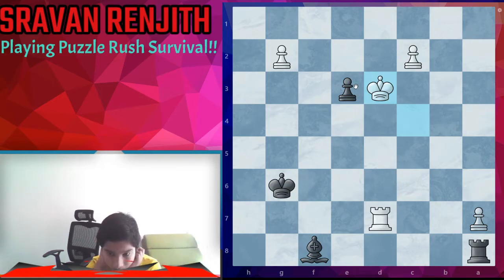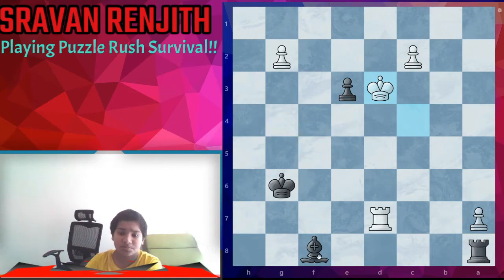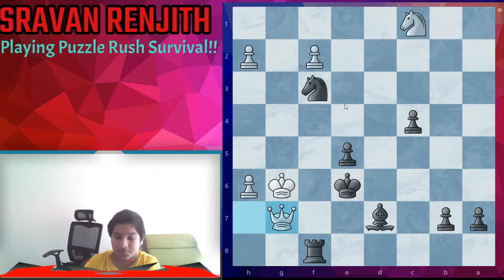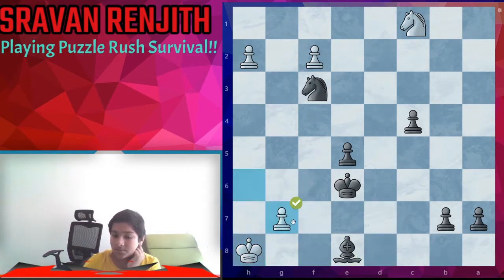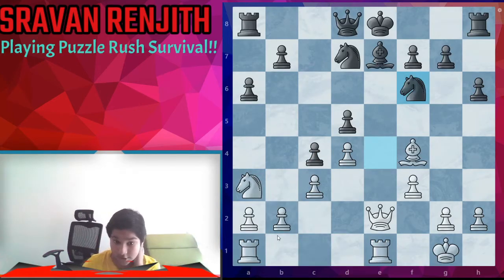Here we are a piece up and trying to promote. Bishop c5 defending seems to be right — there's also bishop h6 but rook d6 check, so let's go with bishop c5. Now we take and now we take the rook. Check — king h7. Is that checkmate? Not quite, but we have rook f7 and we win the queen. We take and we're up two pawns and should easily be winning.